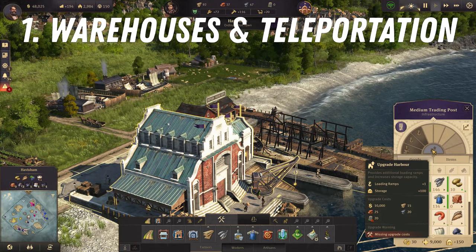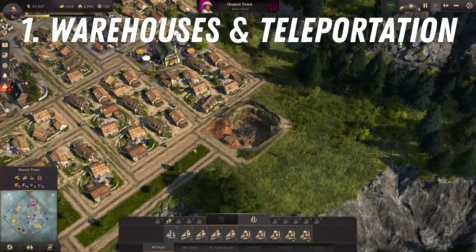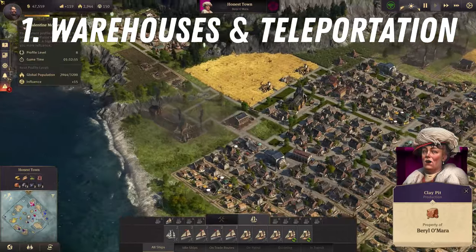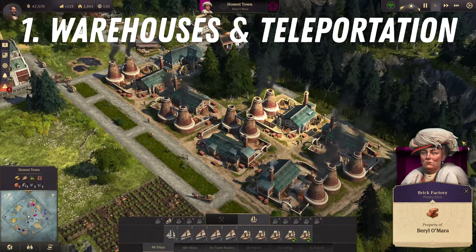They didn't have teleporting tech back in the 1800s, but for the sake of transportation and production you get to use it in this game. What this lets you do is extract the raw resources at their nodes but process them into goods at another location on the island. The only downside is that you will take up the transportation capacity of all the warehouses doing this.